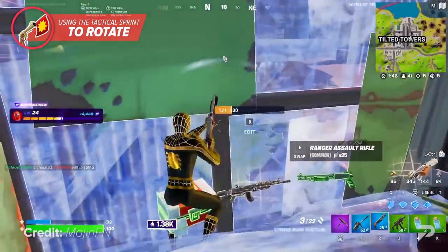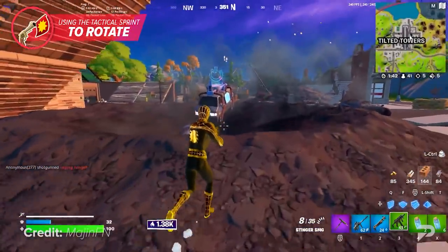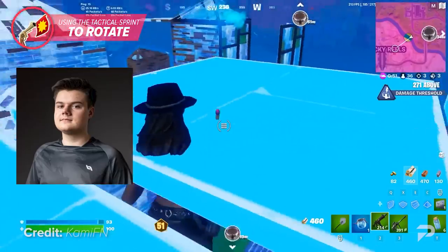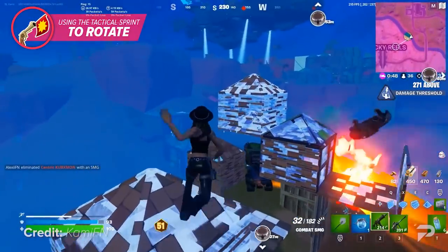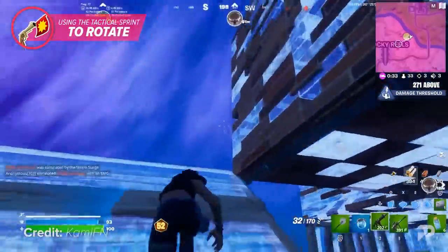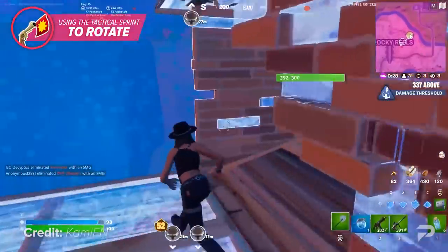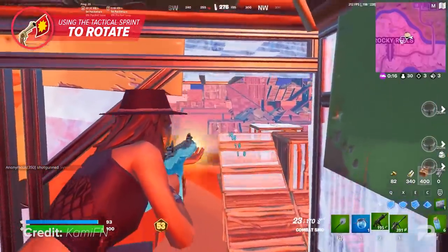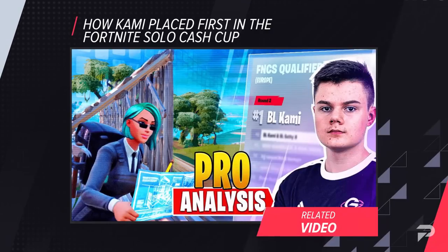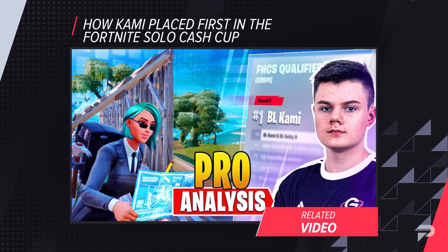Especially in solos, using the tactical sprint whenever you can will save you tons of materials and allow you to get to the front of side zone quickly, giving you more time to hold players on the edge of zone and pick up free kills on weak players. One player that uses this strategy quite often is BL Kami. Kami sits in his box and waits for the right opportunity to edit out and tactical sprint for as long as he can before the bar runs out. After sprinting he simply edits out and repeats the process, which helped him earn in two solo cash cups this season. We also made a video breaking down Kami's first-place finish in the EU solo cash cup finals — definitely check that out to see this technique in action.